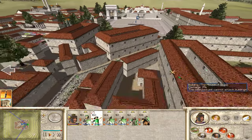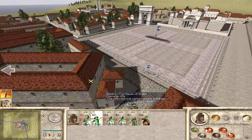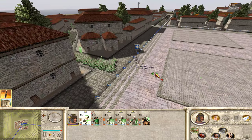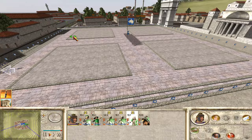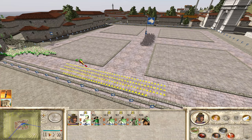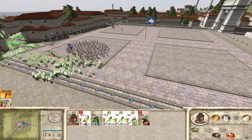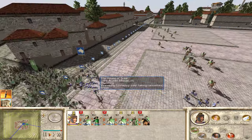Apparently they can magically see through the building. One of our cohorts just got taken out. Let's charge out in this direction — let's have everybody charge, surround these Auxilia, get my cavalry charging, get my General charging, infantry charge. Get them surrounded and my General will finish off these guys — it looks like we'll finish them off anyway.